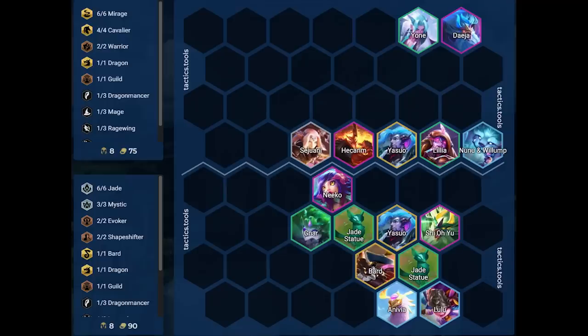In the third example, the big threat is Deja. Shiyou is positioned to help deal with Nunu. Niko is positioned to bait out the Hecarim ultimate. Yasuo is positioned to knock up the frontline. Both teams will clump up, but overall we benefit more since Anivia deals more AoE damage than Deja.